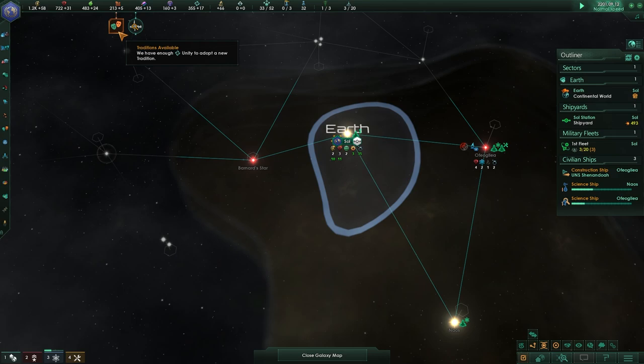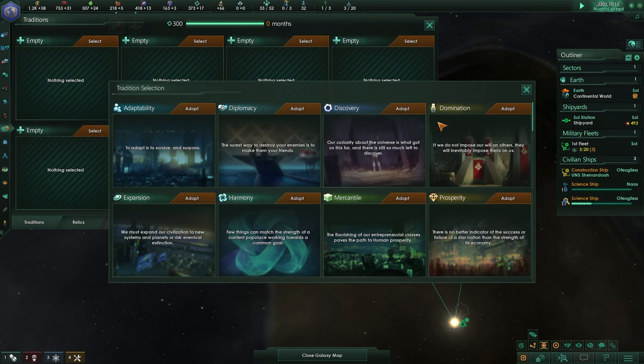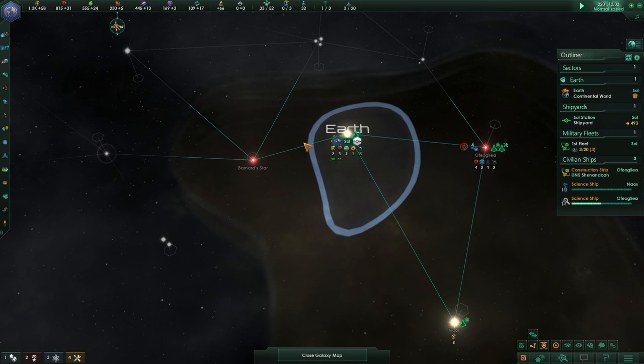At the top of our screen we are now presented with traditions. Traditions are a system that basically allow you to specialize your empire through this menu. This is very similar to the Civilization series where you have the opportunity to specialize your empire. Depending on what you need at that moment in time, you can select one of these traditions and be a little bit more effective. In general, it's usually a good idea to go down the discovery path or the expansion path in the early game. Having a lot of surveying speed is a good idea in the early game because it allows you to move along the map a lot quicker. We're going to go for discovery in this case, and I would highly recommend you do the same.